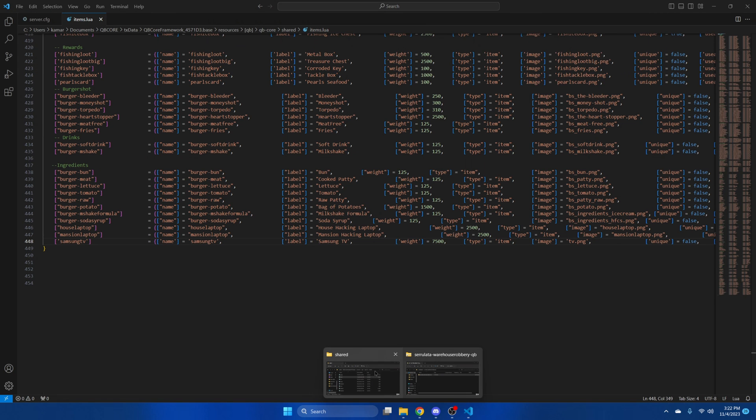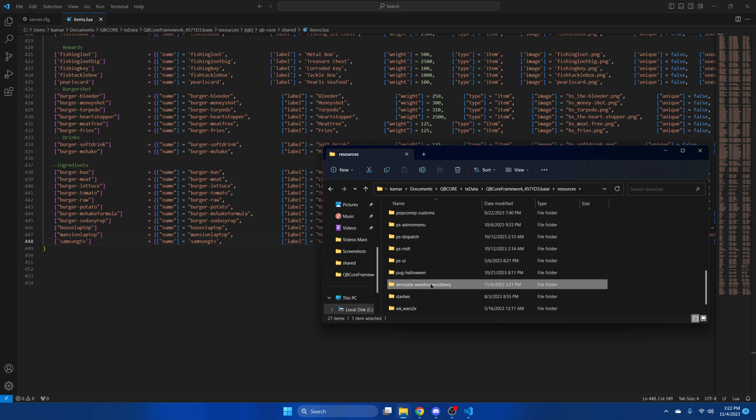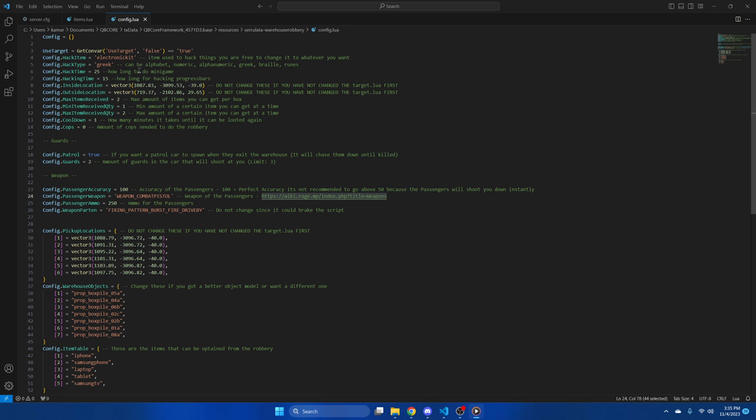Now we'll go back to the resource and look at some of the options in the config. First, we have the item the player will need for the hack — you can change it to what you want. Then we have the hack style using PSUI, so you can pick one of the options. I'm going to change it to numeric. Then we have the time for the minigame and progress bar, which you can adjust as you wish.